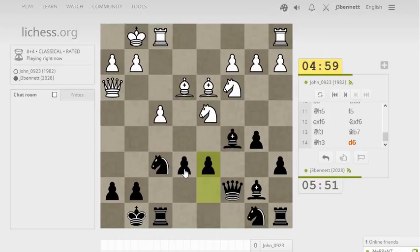He can take my e-pawn with the queen or the knight. That was bad — I didn't spot that till now. Totally unacceptable because I had noticed it was hanging in another line. Why wouldn't I notice it here? I guess because his queen was right in front of it before. But yeah, he can just take there. That actually wins material because it forks the queen and the rook. So my next move is going to be queen f2 if he doesn't take the pawn, because I've got to deal with the fork.